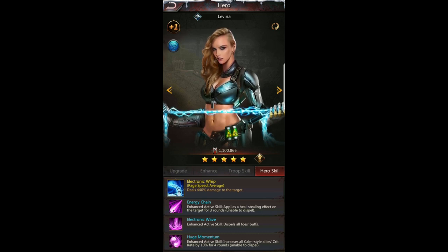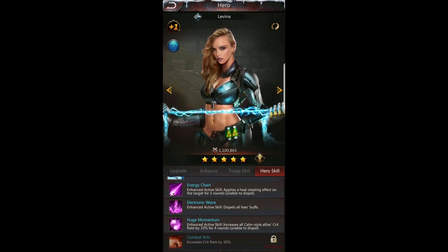When you're in arena and things like that, the next three skills are really what matter. Requiem has an energy chain — an enhanced active skill that applies a heal-stealing effect on the target for three rounds, so she steals whatever heals the other team puts on their heroes. She also has electronic wave — an enhanced active skill that dispels all foes' buffs — which I absolutely love in arena, because other heroes will create attack boosts for their team.